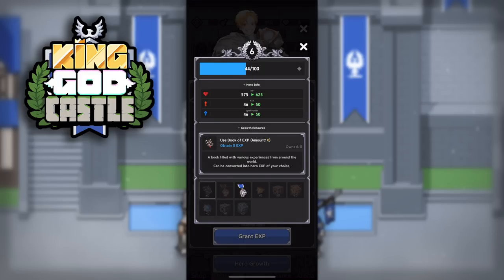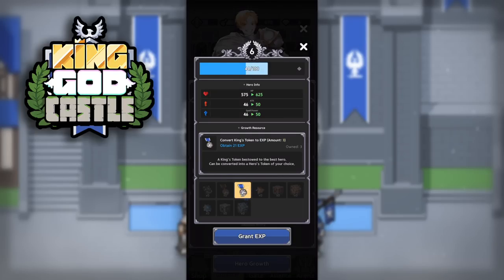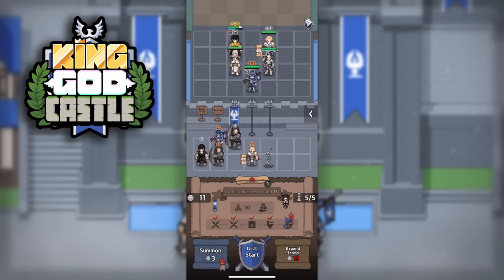Another thing to note is that at the end, I converted a King's token to EXP. That's not required, as these tokens are actually a key item for the Awaken later in the game. But since I'm not that far into the game yet, if you choose to convert those tokens to EXP you can do that, or you can save them all for later. I just thought I'd mention this because if I was wondering the same thing when I started, surely I can help at least one person trying to figure out how to use these EXP books.